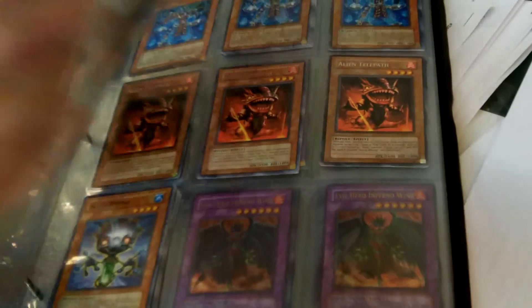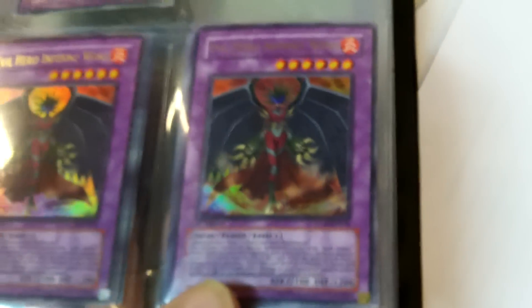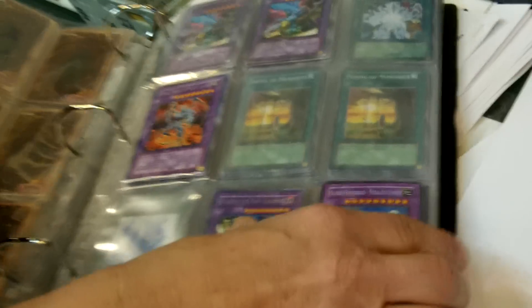Some of the commons. Here's a couple of tough ones here — Elemono Hero Plasma Vice, Evil Hero Inferno Wing, Evil Hero Dark Aya, Beast Gamer. There's lots of cool looking cards, guys.